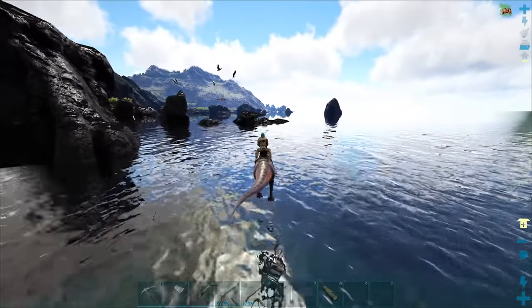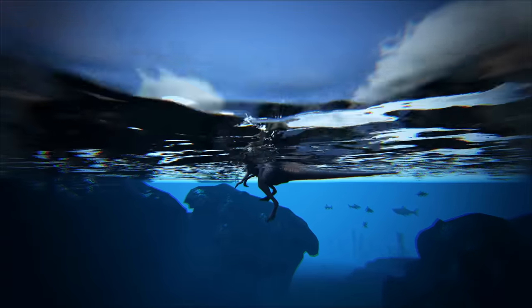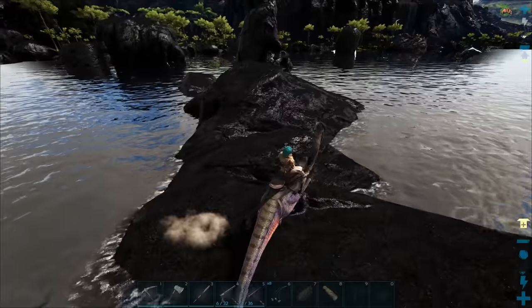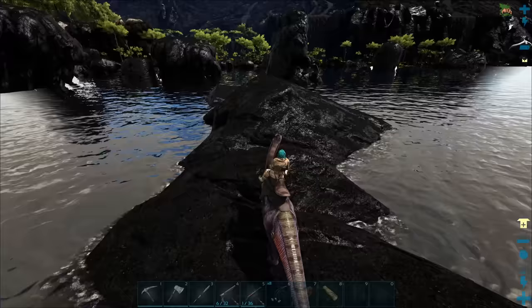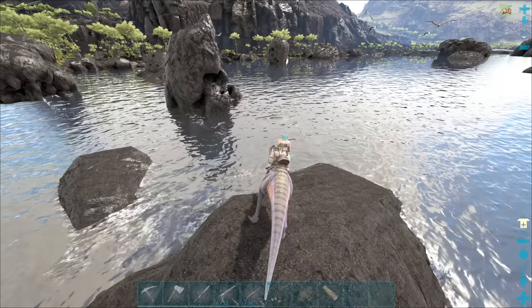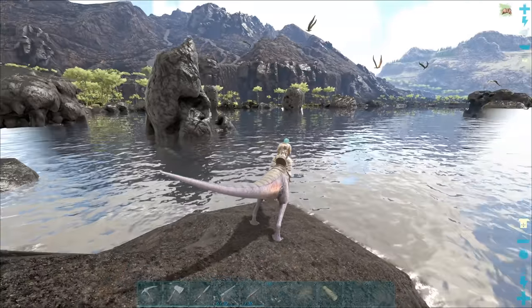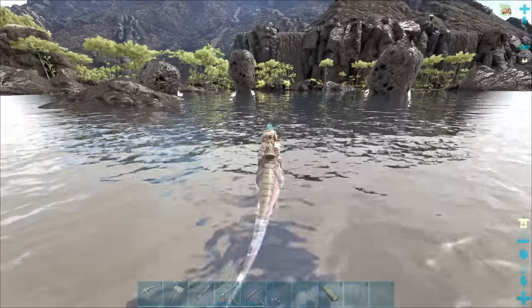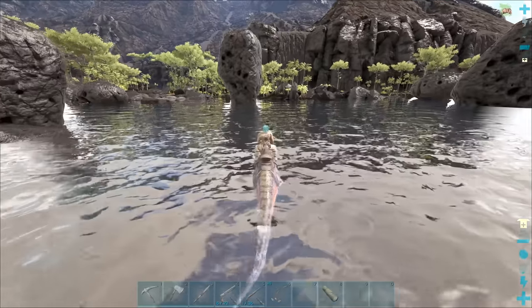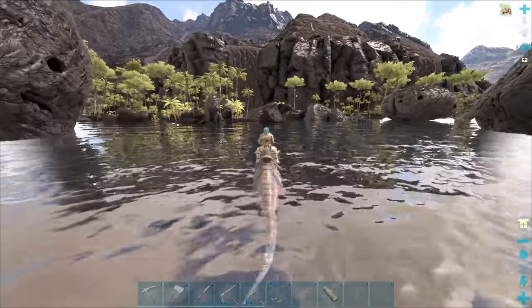Let's jump and do some swimming and get over here - hopefully there's no sharks. Oh, there's a shark over there. There's so many pelagornis here - please tell me there's a nest. I don't see any up on top of those little mounds. I could just shoot at them but they're all just going to fly away. We need to check this little coast section - if I can't find any I don't know what to do because they're all out at water.